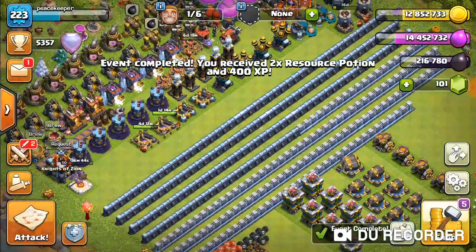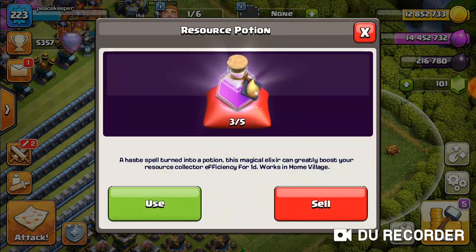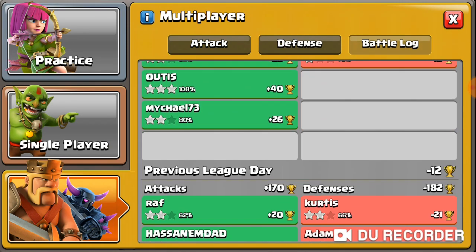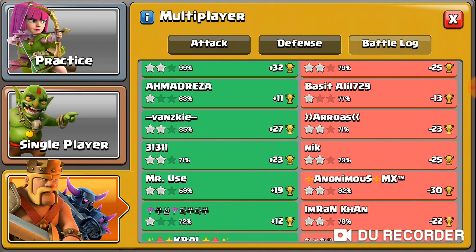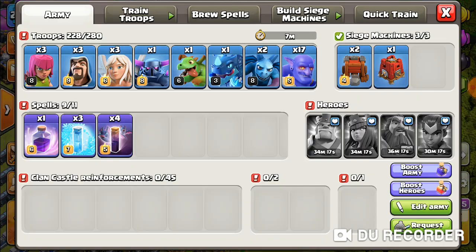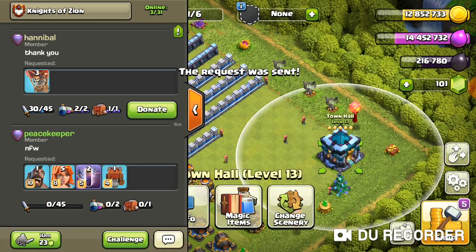The event is being completed. I have my two resource potions right here — three now because I had one earlier. I'm currently plus 86. Hopefully I can go positive again; I did end up going negative 12 because of the one-stars, but negative 12 isn't too bad. I'm plus 86 right now but I did two extra attacks, so I'm gonna request troops and be back in a minute for my last Legend League hit for the day.